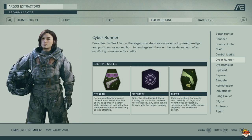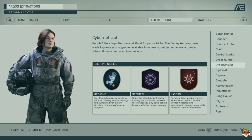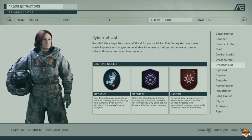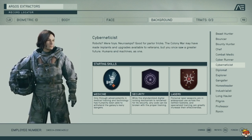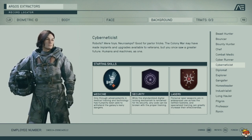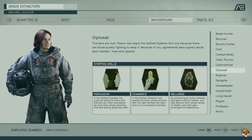Cybernetics gives you Medicine, Security, and Lasers. Medicine is not bad, Security is probably one of the best starting perks, and Lasers are good if you're going to use laser weapons. But again, there are better classes.